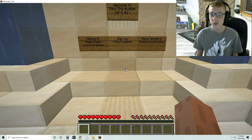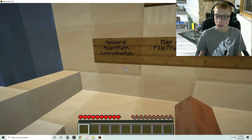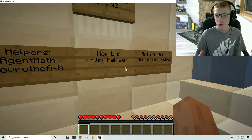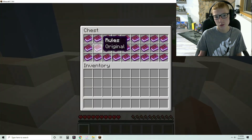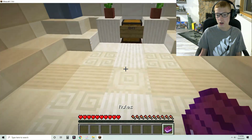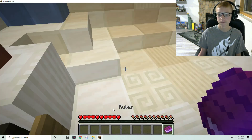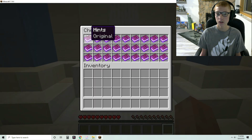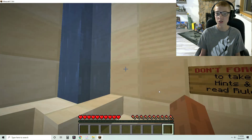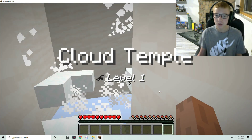All right everybody, welcome back to another video on the channel. Today we have a find the button map. There are some helpers — map, creator, and rules. The rules are eight plus five, and I'm gonna take one of those but we're not gonna use it. All right, level one.